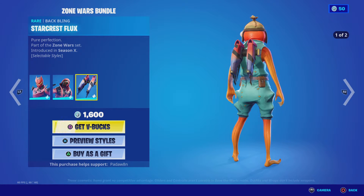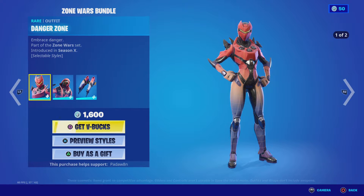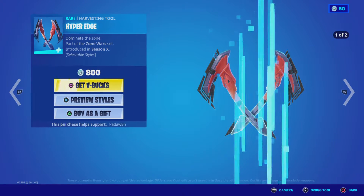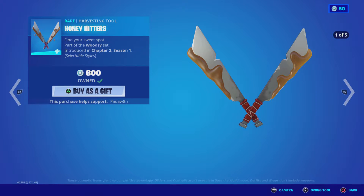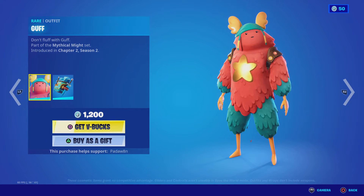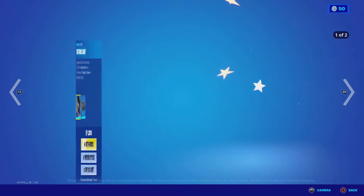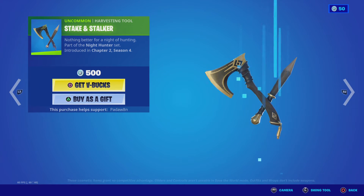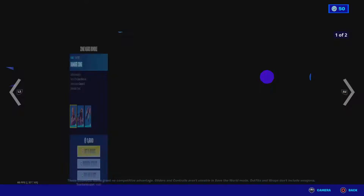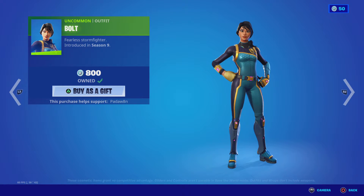We got the Star Crest Flux, then we got the Hyper Edge, the Bush Ranger with the Buzzy Bag, then the Honey Hitters, the Want To See Me Guff with the Fluffle Bag, the Regal Floof, then we got the Victoria Saint skin with the Slayer's Saddle bag, then we got the Stake and Stalker, and then the Tempest skin with the Lightning Cloak back bling.